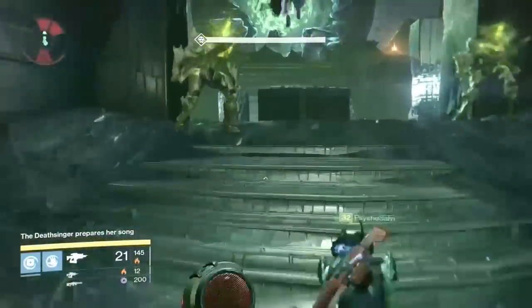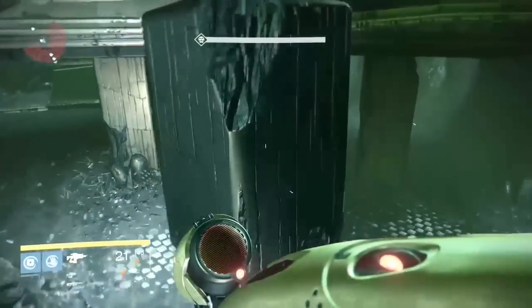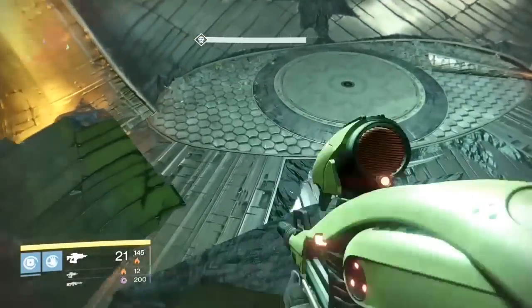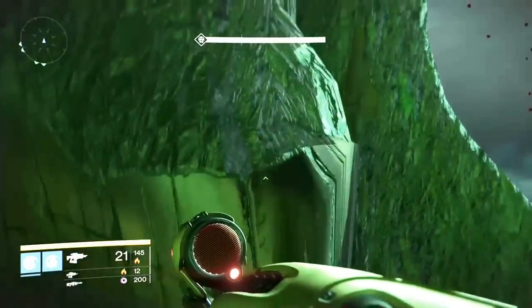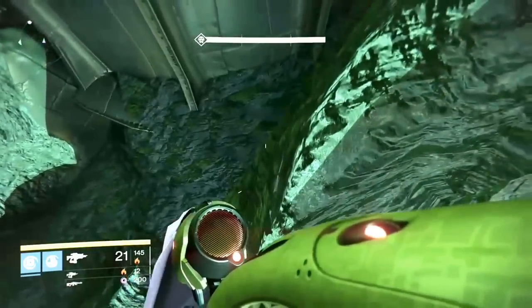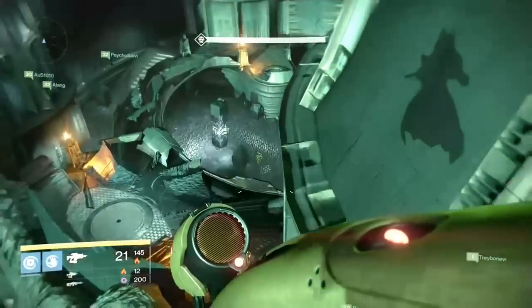I have another video of the vault method on the bridge part if you want to see that. What you're gonna want to do is have someone jump up here and get on top of these buildings by jumping on these rocks right here. Jump right here, then jump forward to this little corner, and from this corner jump up here on this edge — it's kind of hard — and then onto the edge of the building.